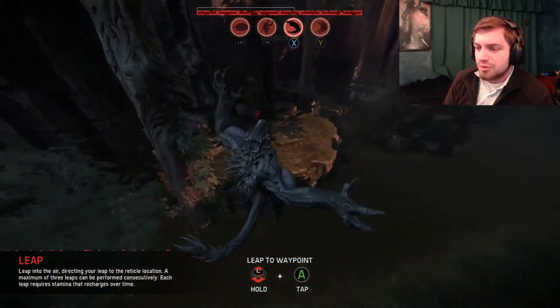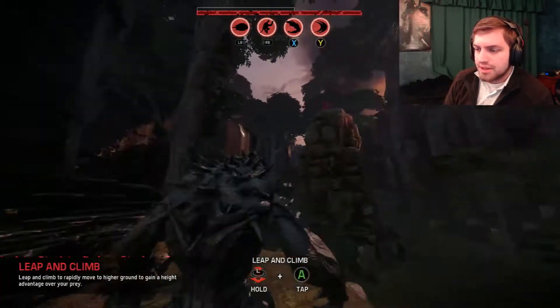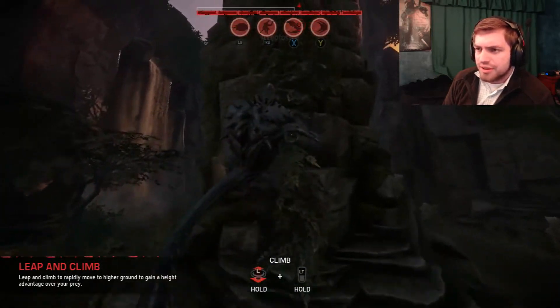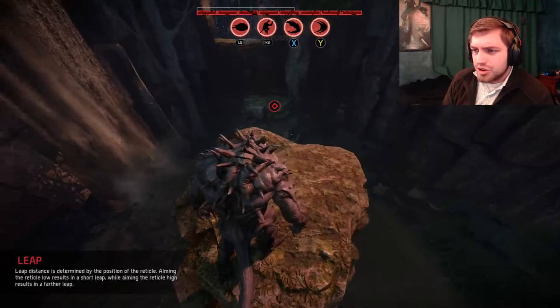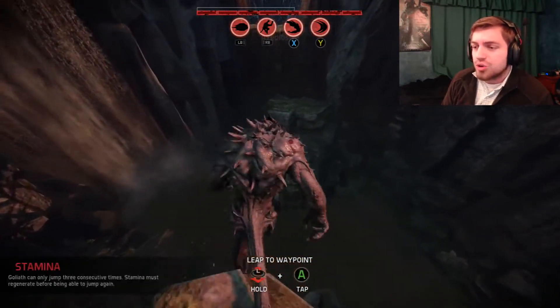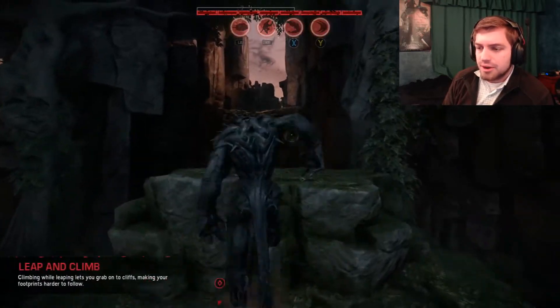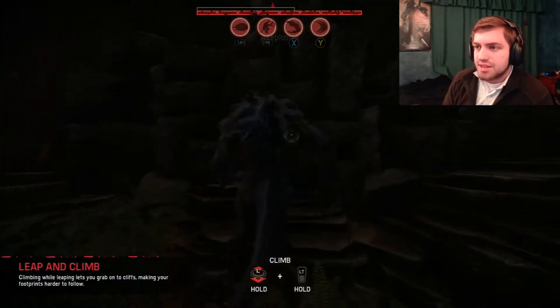You can jump from entire riverbeds away, climb mountains. You can also climb even faster if you hold the left trigger and A button. You can cross giant crevasses — which I didn't do too well right there. Right now we're just exploring the environment, and I have to say, this is beautiful.